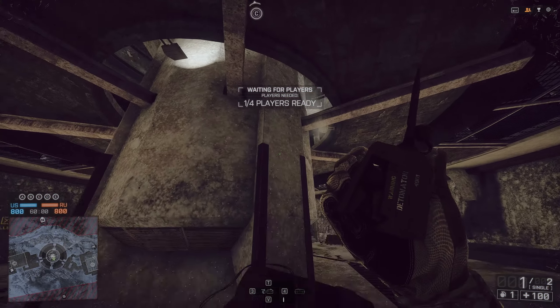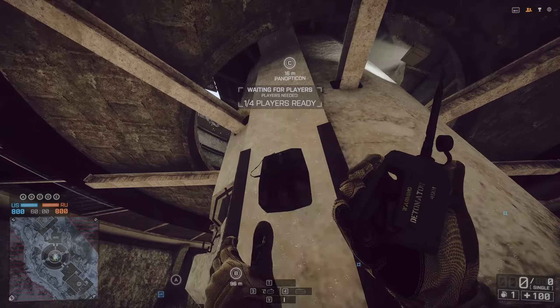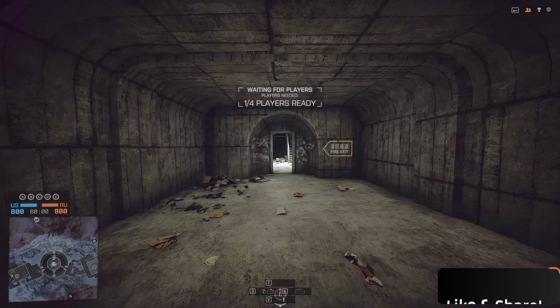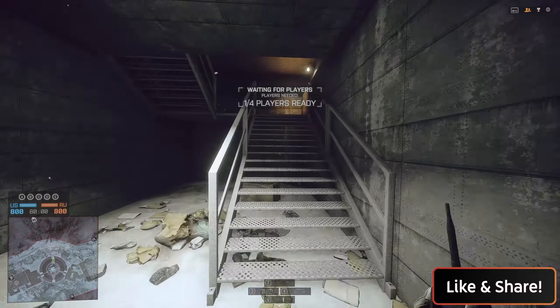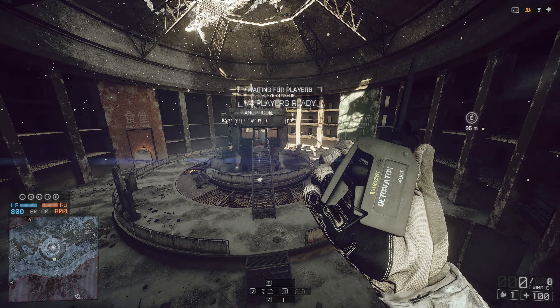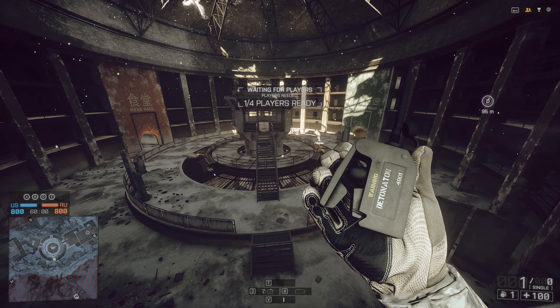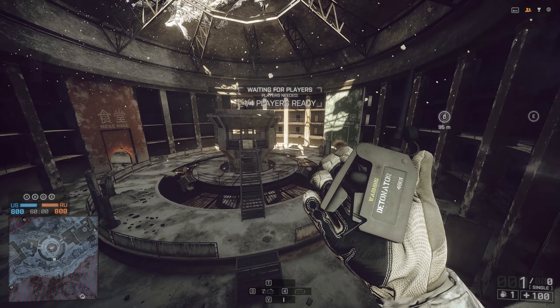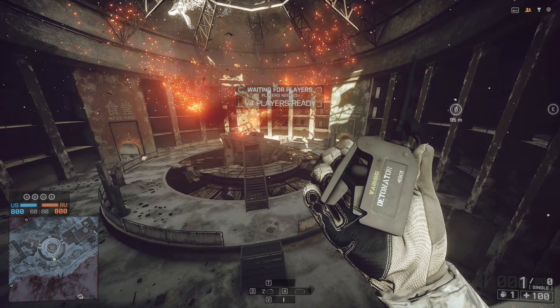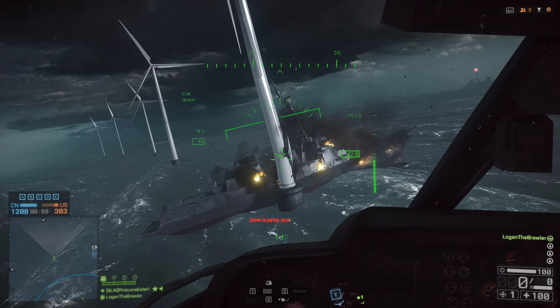Let's go underground to the map Operation Locker. In the center of the map on flag C, you can blow up the guard tower. All you need to do is place some explosives on the bottom pillars that support the tower, blow them up, and the tower will go down. This is actually kind of important — it will make the flag more accessible for the team trying to cap it, and it looks cool too.